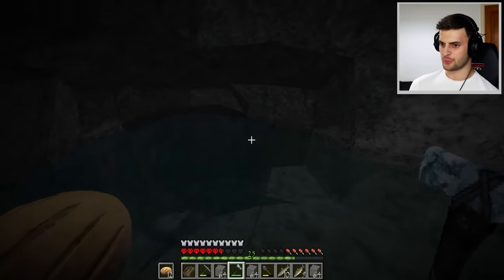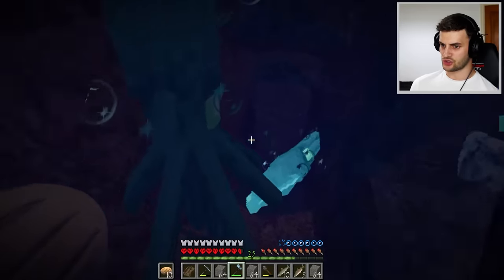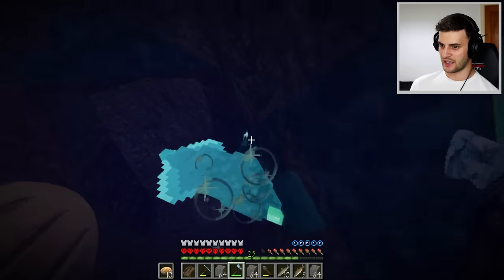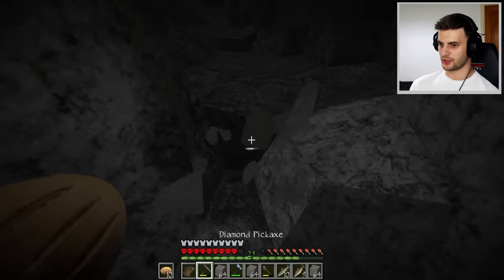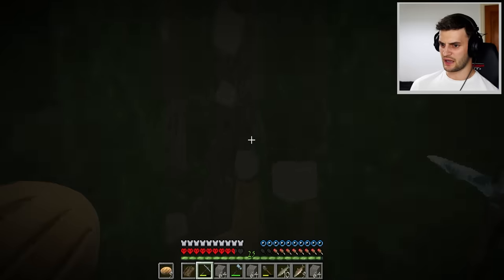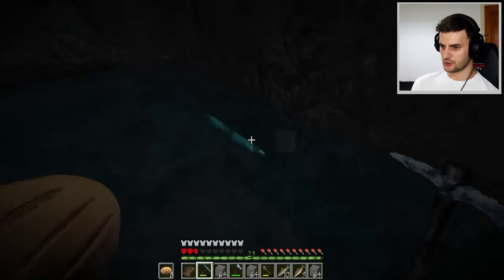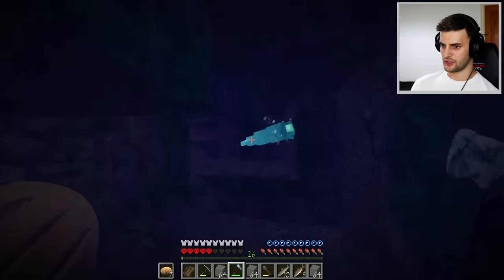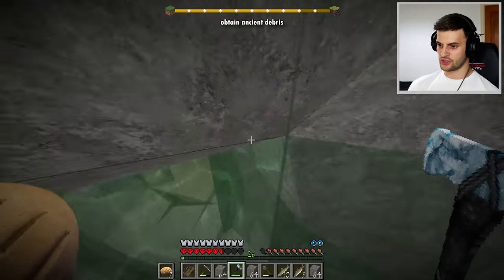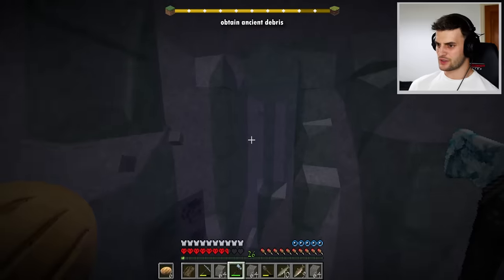This is prime glow squid territory and there's at least one down here. That's two — I've got to kill five of these. Time to see if there's more. Wow, it's massive down here and the glow squid are absolutely loving life. That's a third, a fourth, and through this way a fifth one! Let's make sure I don't drown. Everything's a lot brighter down here now.